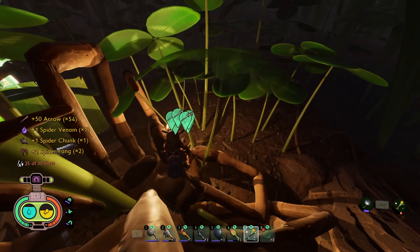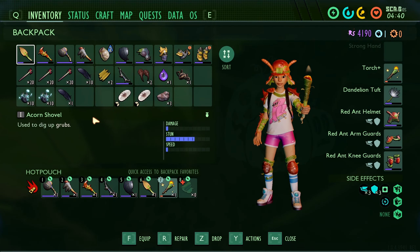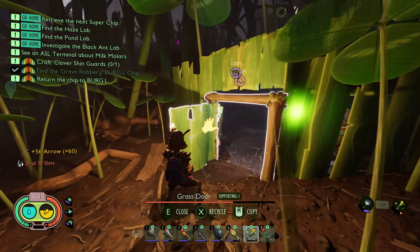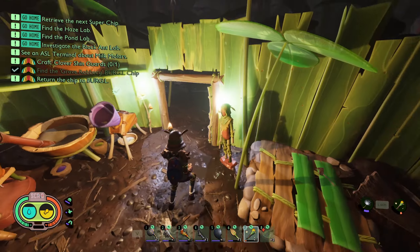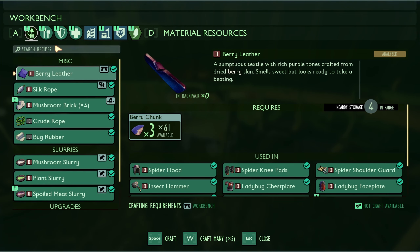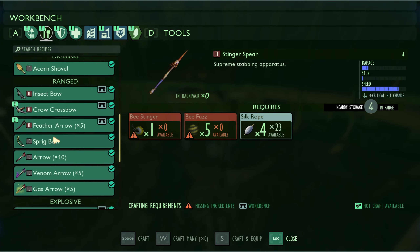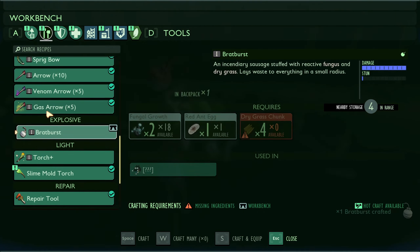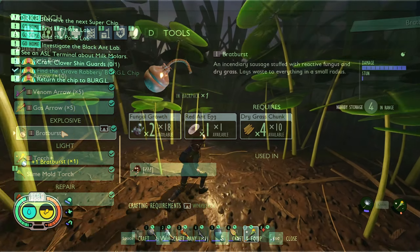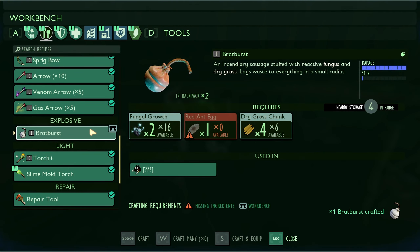A little bit of spider venom - we've researched spider venom, yeah, because we cheesed that other spider that one time. Get away from my house, wolf spider - bye! Now I want to make - I think I only have enough for one. Yeah, just one works, and we'll grab one more dry trunk. The final brat burst - perfect. So we're gonna go back in here and start dumping things again.